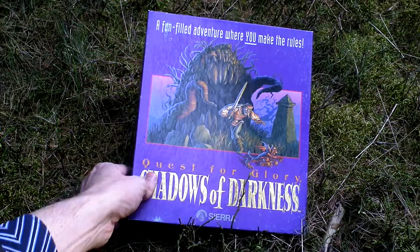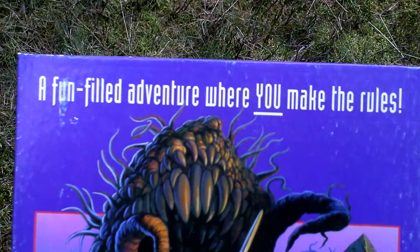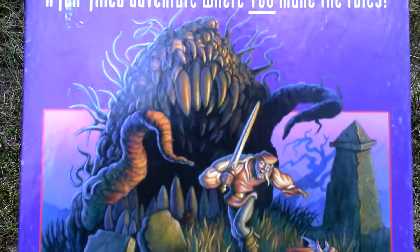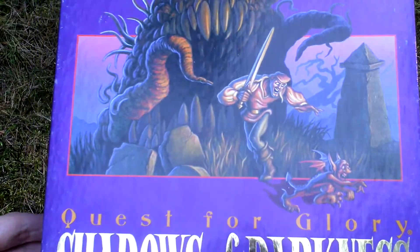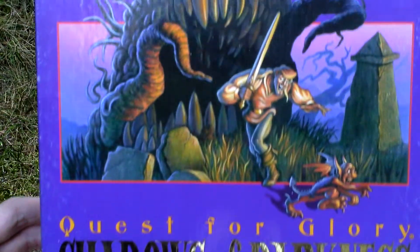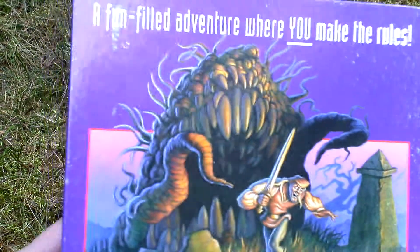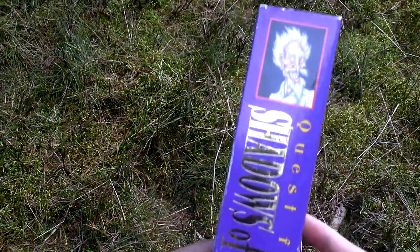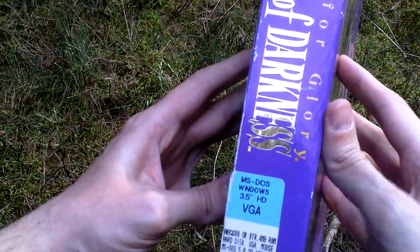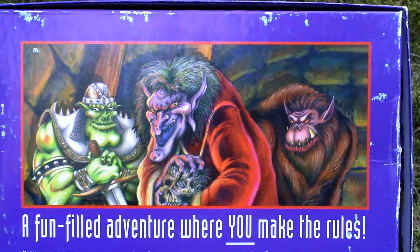Let's take a look at the box art. It's a beautiful big box — it's really big. Shadows of Darkness. Here is the hero. Let's turn the box around and see the back side for some pictures from the game and text about the game.